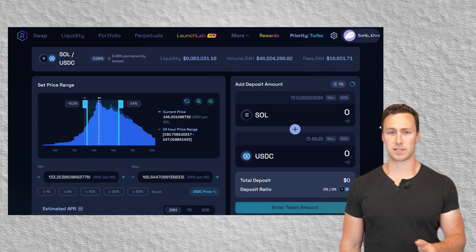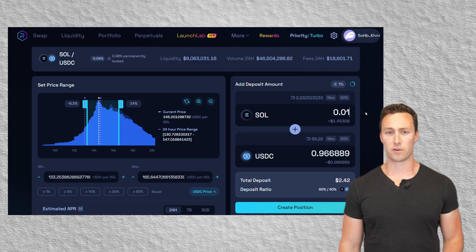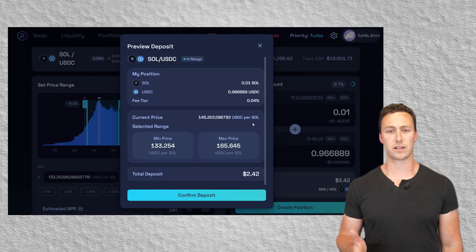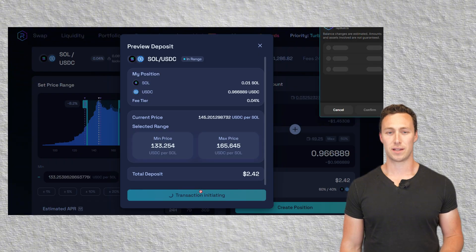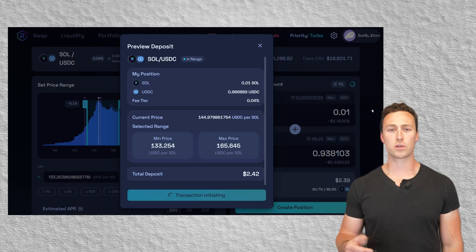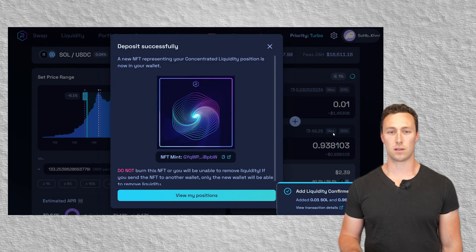If the token price moves outside this range, you will stop earning fees. Deposit your tokens — Radium will calculate the required deposit amounts based on your price range and ratio. Enter your deposit and click Create Position. You'll see a preview of your deposit with a Confirm button. Approve the transaction. Your liquidity position is now live and is represented as an NFT in your wallet. Important note: if you lose or burn that NFT, your liquidity is lost with it. It's like an ownership key.